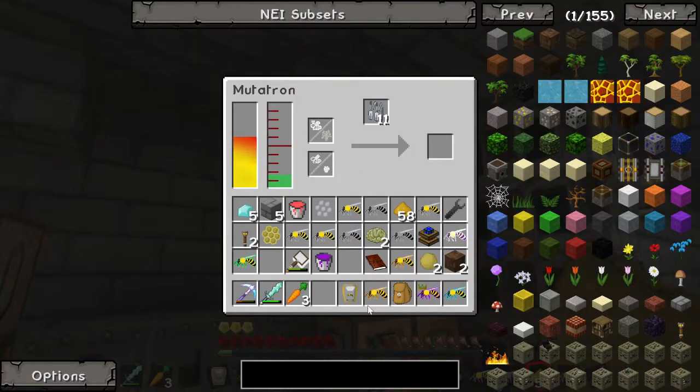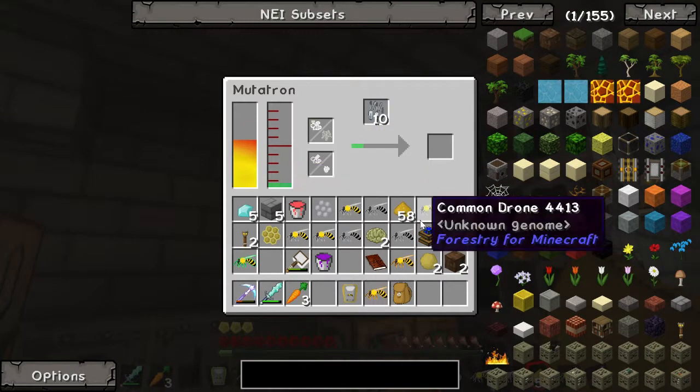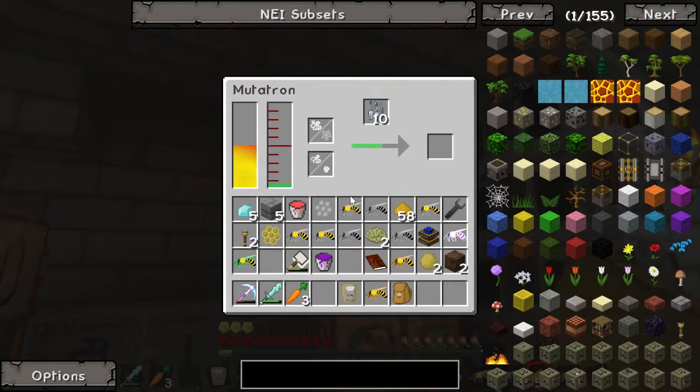What we're going to be doing is taking this common princess and put it in with this forest to get a cultivated one, because that is something we need to get straight away. And I need to get more mutagen. So after this, we will have a cultivated one, and we'll put it back in with this noble drone I have.